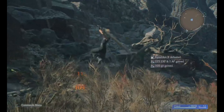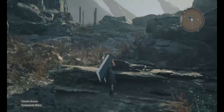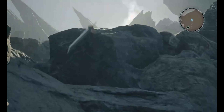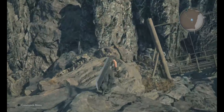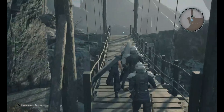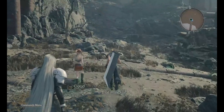The other change is the minimap. In the first remake, there was a compass line along the top of your screen, similar to Skyrim. Now they give you a rotating minimap system, which is cool because you can see a layout of the map. I don't know if you can zoom in and out of it, but if you want to see more of the map, you can touch the touchpad button on your controller and it'll bring up the full map like it did in the last game.